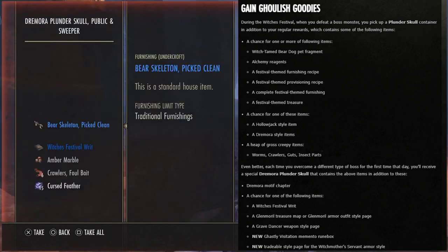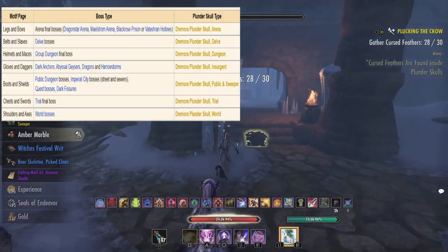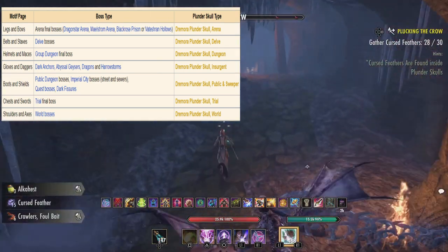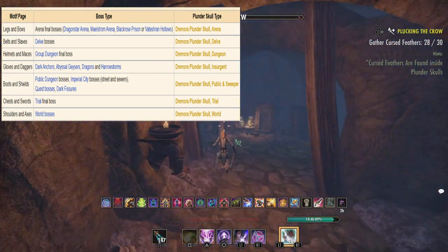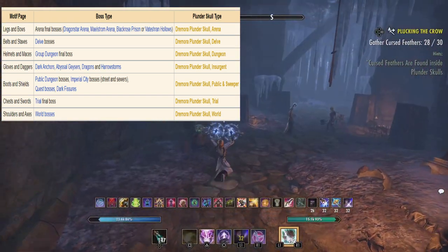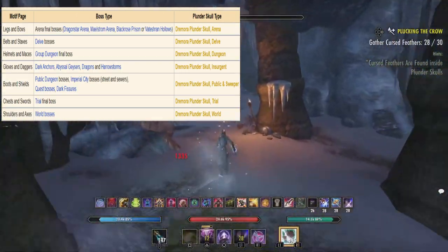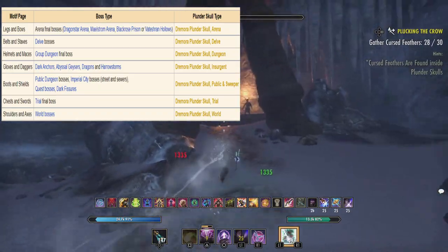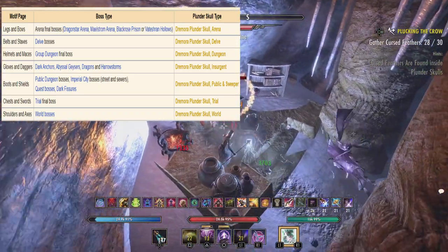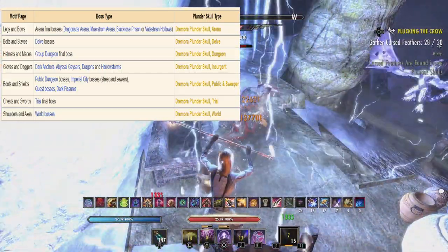The gold skulls also have a chance for the new Ghastly Visitation Memento Runebox or a new tradable style page for the Witch Mother Servant armor style. Different pages drop from different sources: legs and bows from arena final bosses, belts and staves from delve bosses, helmets and maces from group dungeon bosses, gloves and daggers from dark anchors, abyssal geysers, dragons, and harrowstorms, boots and shields from public dungeon and Imperial City quest bosses, chests and swords from trials, and shoulders and axes from world bosses.